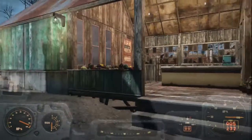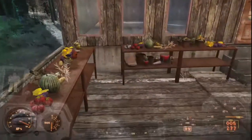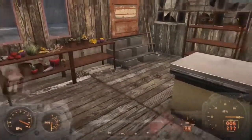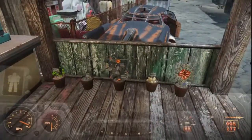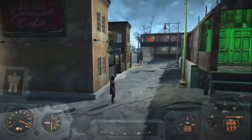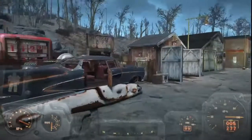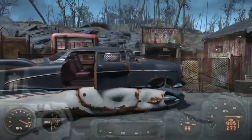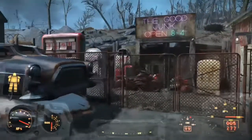Come on over here — this is the farmer's market. A lot of vegetables here for sale. Well, I guess not a lot, but there's some stuff. Take a Nuka-Cola billboard and take a walk off to the left.